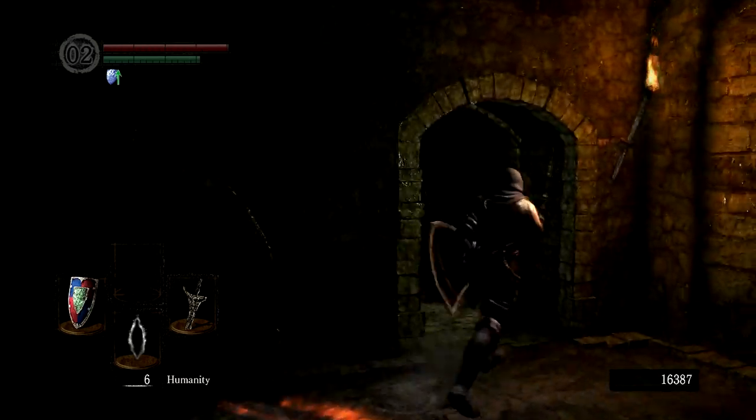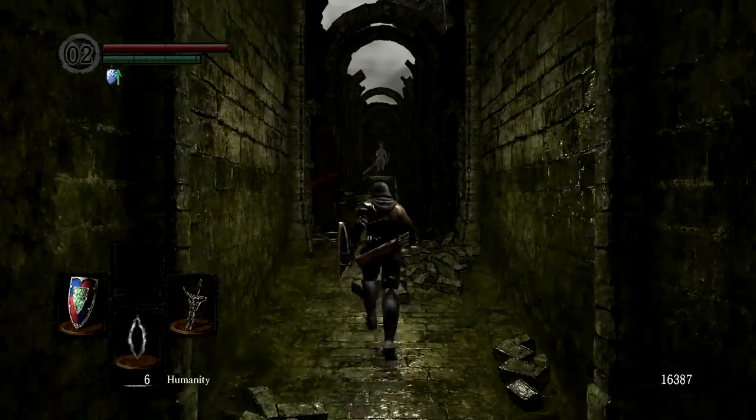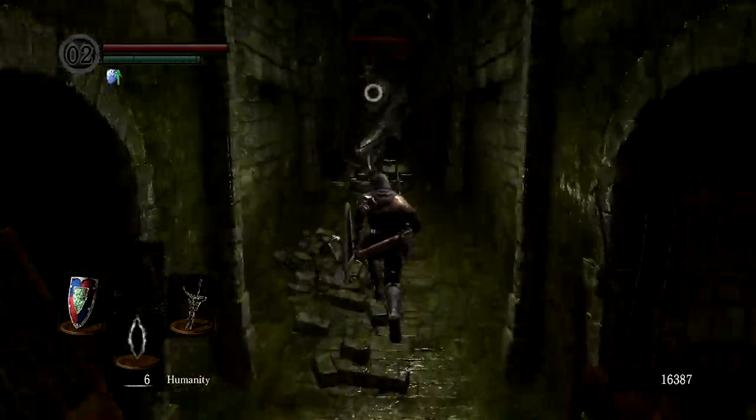Down here you'll find a black knight. These guys are fairly easy to parry and fairly easy to backstab when they get back up. However, they are also really strong. If you miss a parry, I recommend healing up before going in for a second attempt.